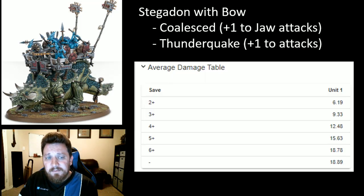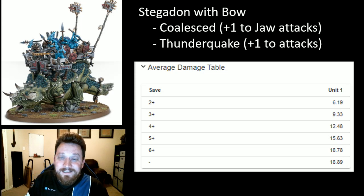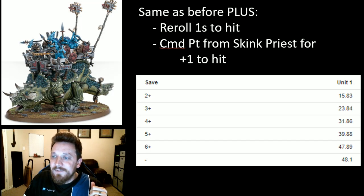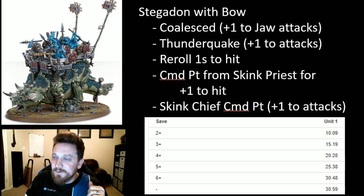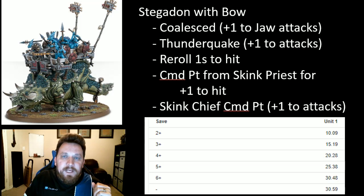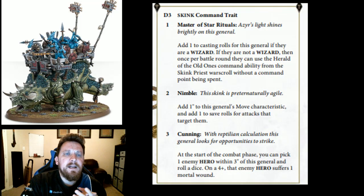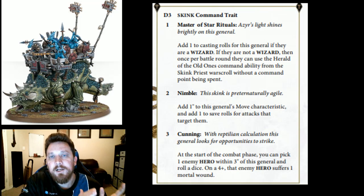I tend to find the normal Stegadon sits around 12 damage versus a four-up save — that's not shabby, it'll kill a lot of heroes and elite units. But your Skink Chief is going to be the heavy hitter and the normal Stegadons are your support. Send them in first if you can, buff them up, and they can do heavy damage. Let's look at command traits and artifacts we can add, and then a sample list.